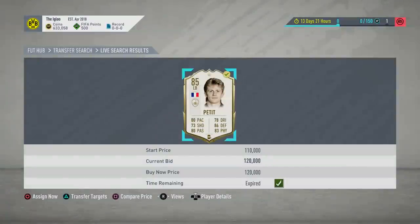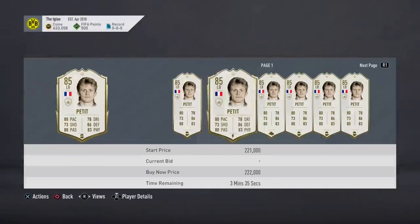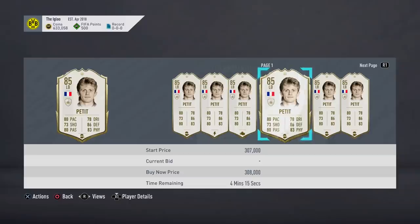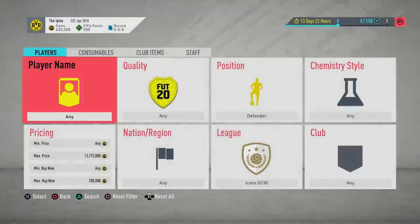Oh, that's ridiculous mate. 120k for a Petit? This is stupid. Only a couple of days ago we got Zambrotta and now today we get Petit. I love it, guys. PlayStation sniping is insane. Don't get me wrong, the market is well down, so he's on like 220,000 coins, but that's 100k profit on the boys.